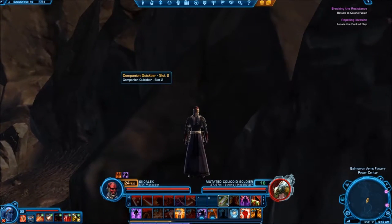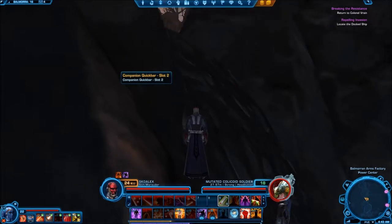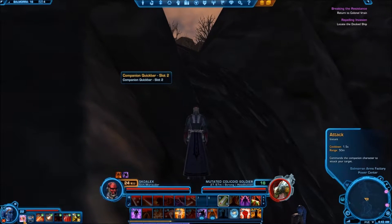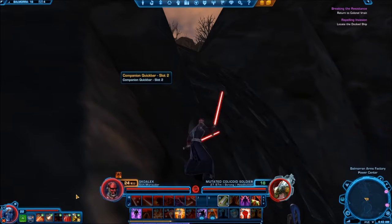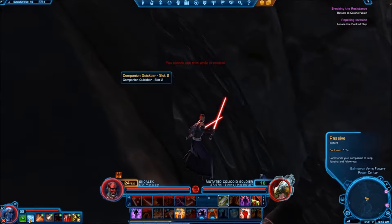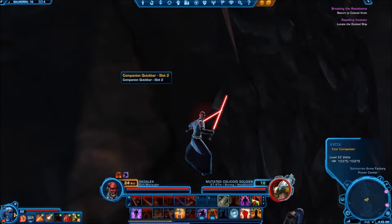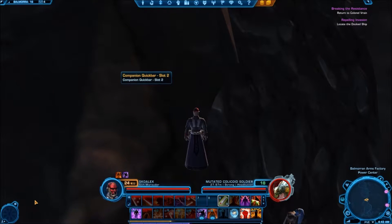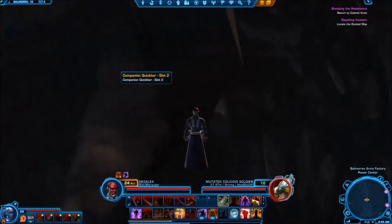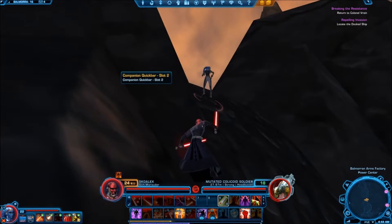We're getting very close to the ledge right there — that's the ledge you want to be standing on. Don't call out your pet until you get on that ledge where I'm standing. Summon her right there where I'm standing on that ledge, and you'll see here in just a few seconds that's what I end up doing. I summon her, then send her in on that colicoid. She'll actually jump up over that ledge and get that colicoid.